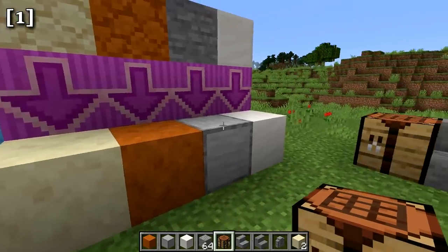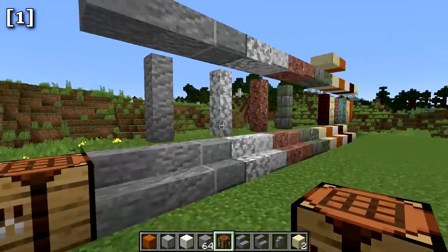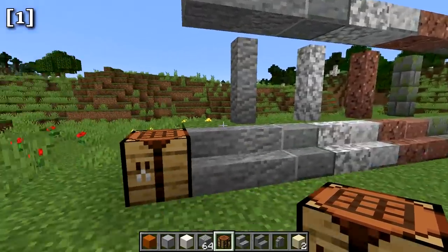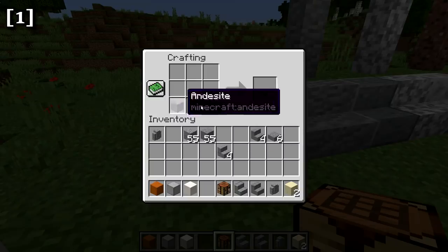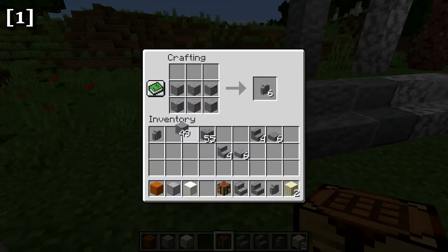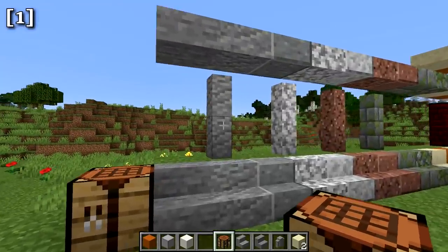In addition to the smooth variants, many new stairs, walls, and slabs have been added in this update. The recipe for all stairs, walls, and slabs is exactly the same as before: stairs use the normal stair recipe, slabs are three blocks across, and walls are six blocks in the crafting table. There's also a new block you can use to craft these, which we'll get to in a moment.